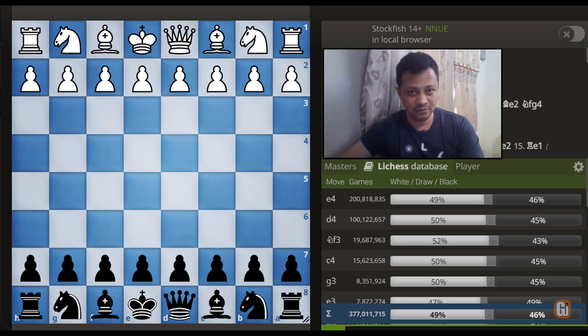The Danish Gambit — tricky, aggressive, and that's why it has been chosen by many white players. But imagine a line where we can not only shock the white opponent, but in most cases it is black who gets the opening advantage.